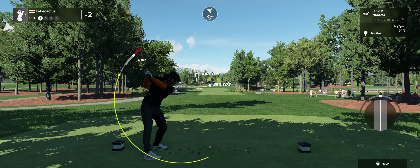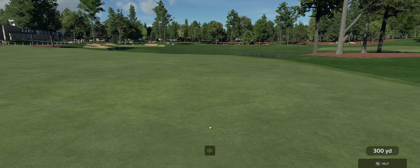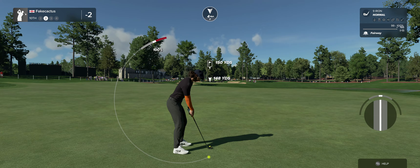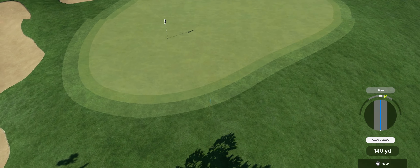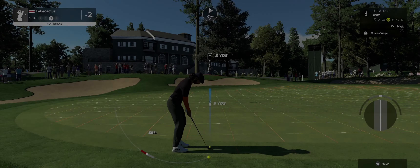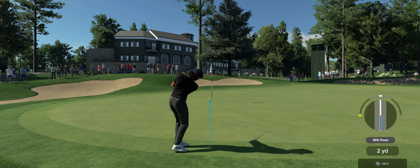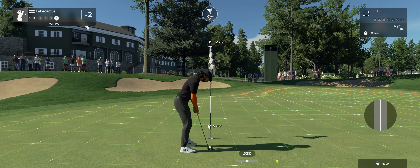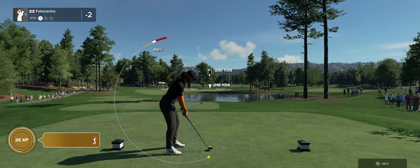Here we have a par four hole. Looks like we got a fairway coming here — setting up to be around 150 yards to the pin. Here's our third shot — nice tempo on that chip, just nice and easy. Well done. Still at two under par after that one.